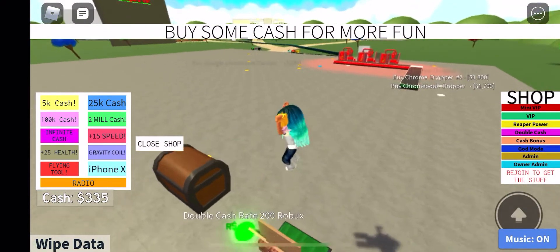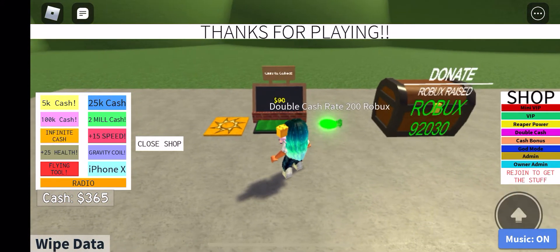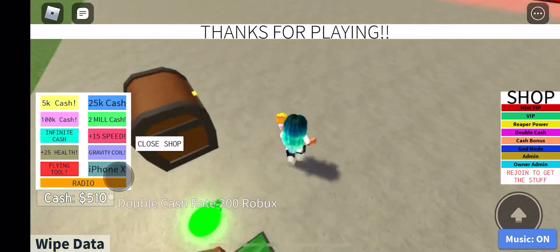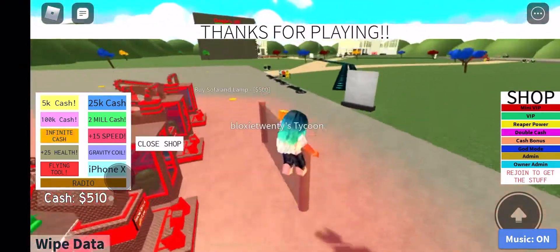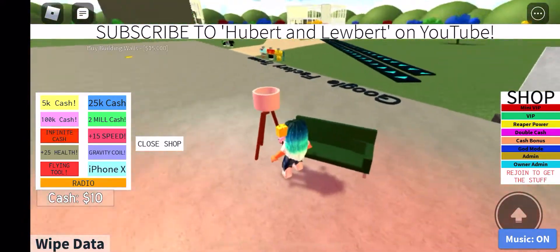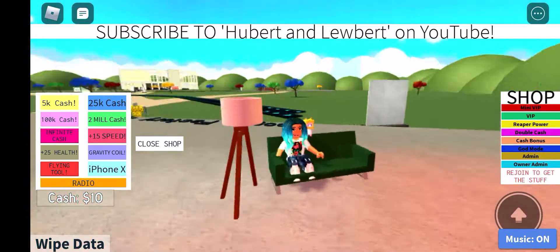Please, I just need a couple hundred more. 60, 85, 90, 115, 120 — wow, this goes really fast. I didn't know this is how Google gets its stuff. Oh, I can buy the sofa and lamp, which is completely useless, but it's a part of the tycoon so I'm going to get it. I mean, you need your rest — your Google rest — after finding out every single thing people need.